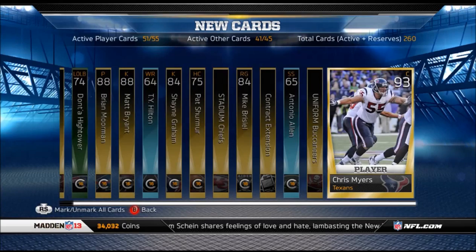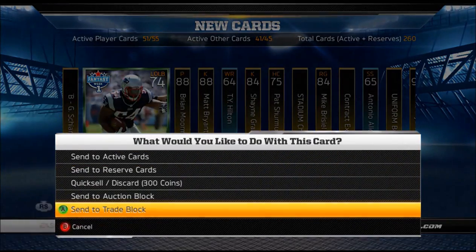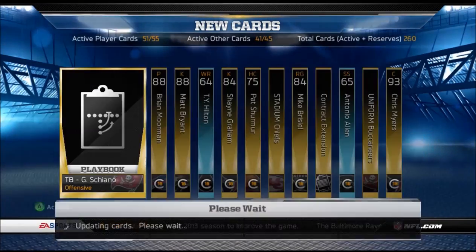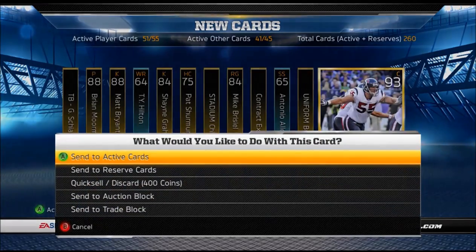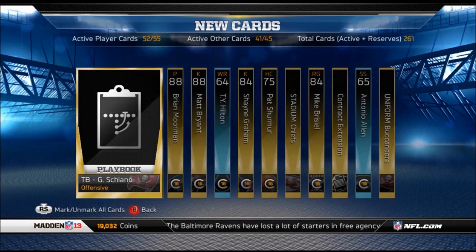I'm going to skip a lot of the unnecessary parts. My opponent gets to pick first because he's first alphabetically. I have a pretty bad pack — a lot of kickers, a lot of punters. He's going to go with fantasy high towers as linebacker instead of center Chris Myers. It just depends on how you play. I'm going to take the offensive line because I'm a big runner.